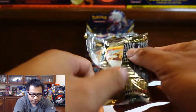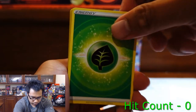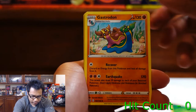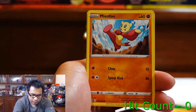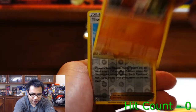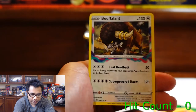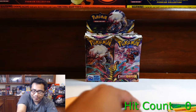Pack one: Gastrodon, Lampent, Gift of Energy, LitLeo, Mindfu, Litwick, Shellos, Growlithe, Thornton, and a Boofalant. Probably seen Boofalant the most.